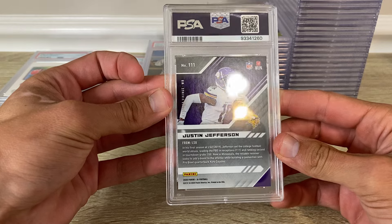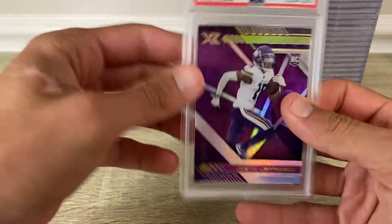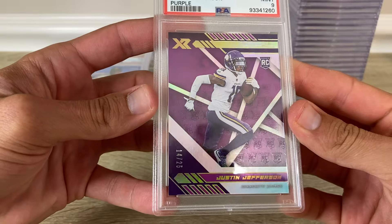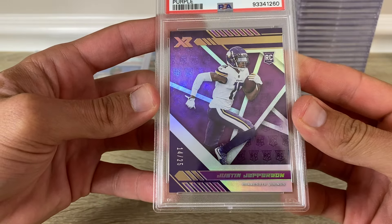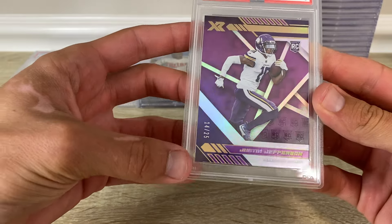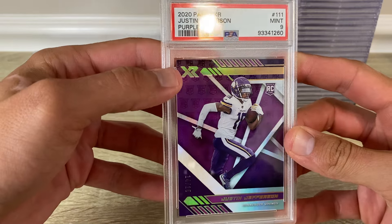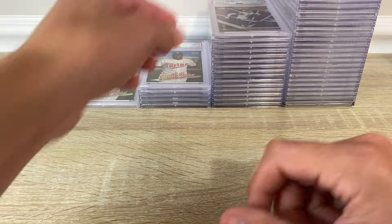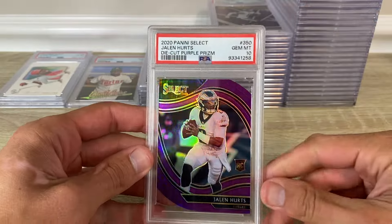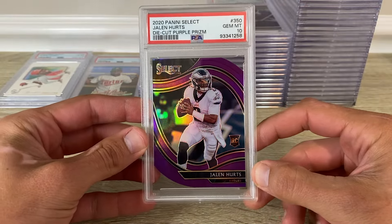Really would have been sweet to get a 10 on it. It's got to be whitening or something — maybe a little bit there, but whatever, PSA 9. 2020 Select Jalen Hurts field level purple in a 10.